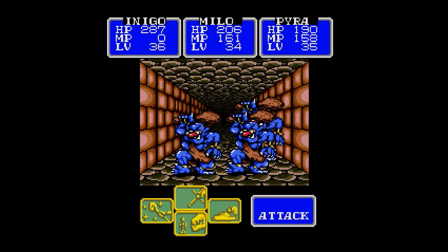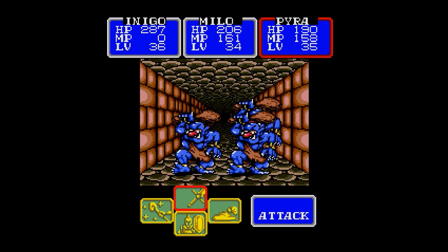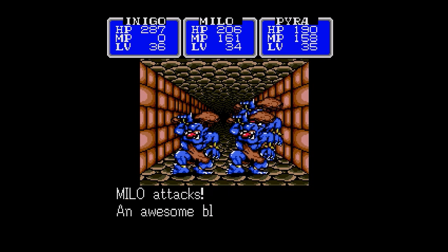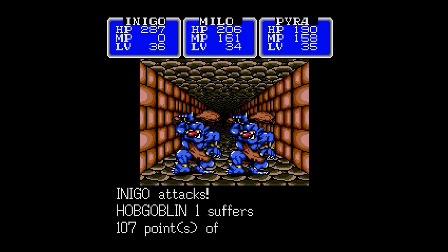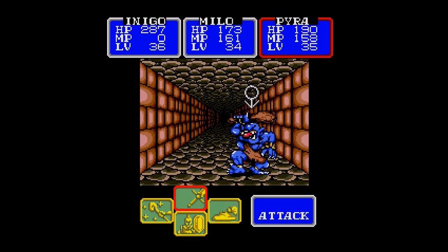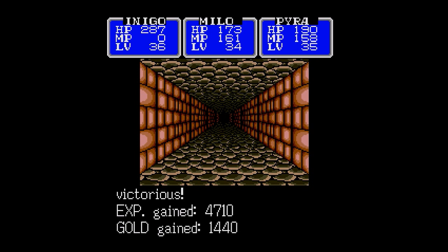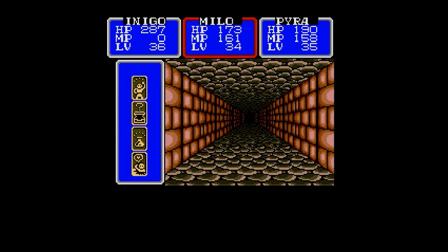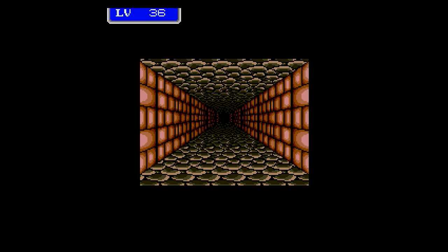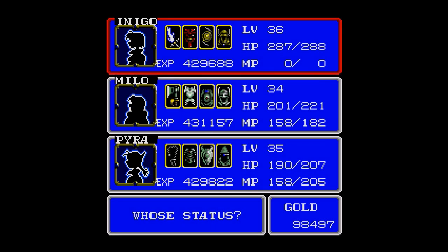It wants us to go this way. Hobgoblins - they look just like trolls only they're blue. I'll just bash him and see how much tougher they are than the actual trolls. There needs to be some points of damage. One small heal coming up. Pyra went up a level as I was coming back here. We're in pretty good shape.